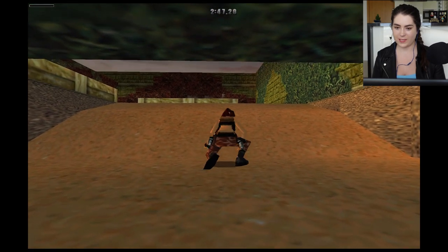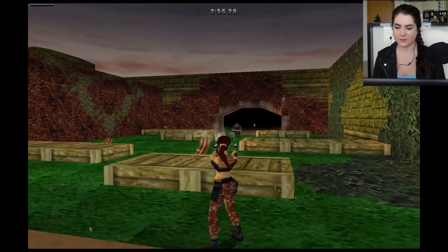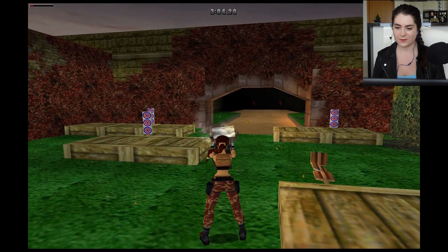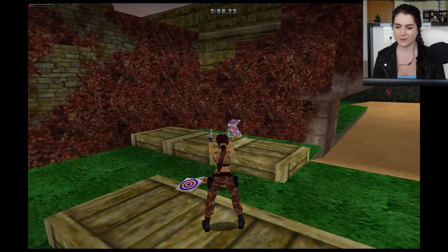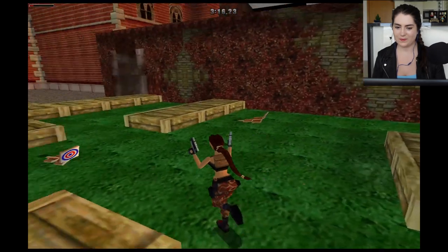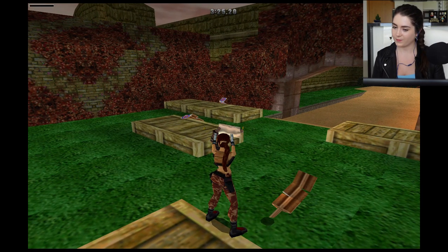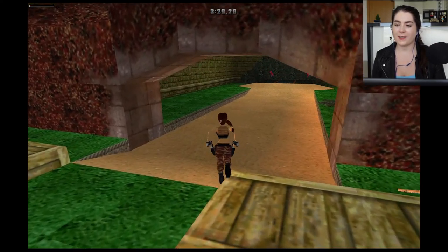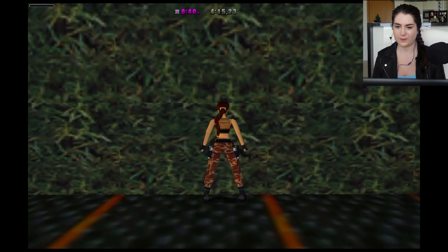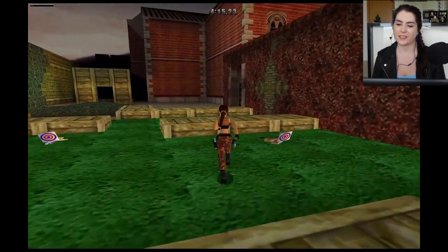Now we have guns — this is really exciting. How did Winston get out of the freezer?! Sorry Winston. You're like a father to me, Winston, but I shoot you and lock you in the freezer — so sorry, my bad. We can sprint now, woohoo! Well, it was a really bad run of the assault course but it's fine — I was too busy talking.